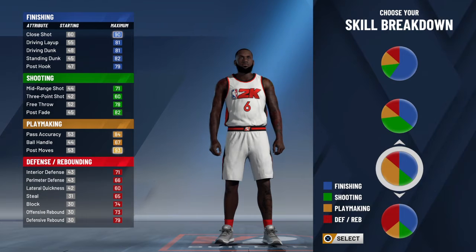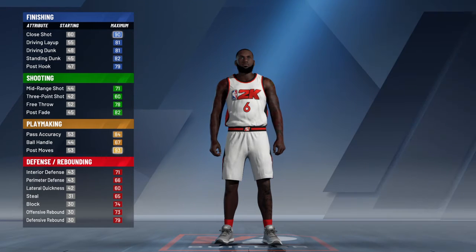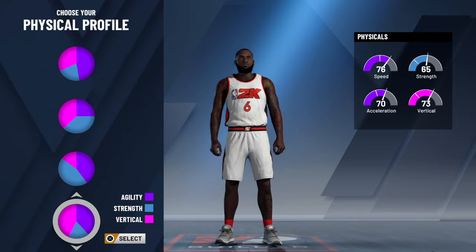We're gonna go with the blue and the orange, or yellow, some people say. But it looks orange to me, so I'll say blue and orange pie chart. We're gonna go down to the vert and the speed, physical profile.